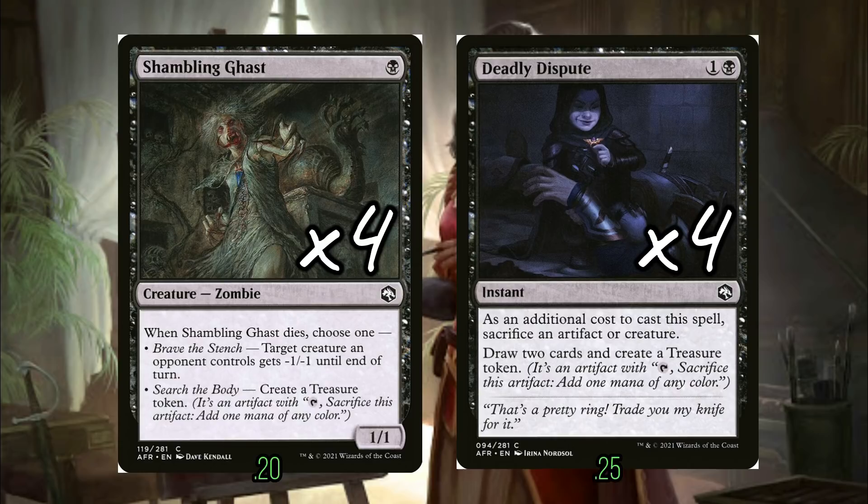If you haven't been up on the format in a while, you might be surprised to hear this, but both of these cards are two of the biggest standout sleepers from AFR so far — in both normal Standard and 2022 Standard. Deadly Dispute is a slightly more expensive Village Rites, but it always pays you back that extra mana in treasure tokens. Shambling Gas — yeah, it can take out a small creature sometimes, but what you mostly want to be doing is blocking in the early game and just leaving behind a treasure on turn two, three, or four to ramp you.